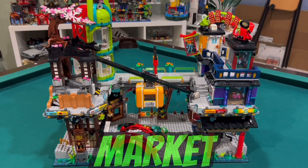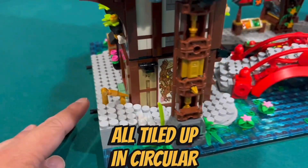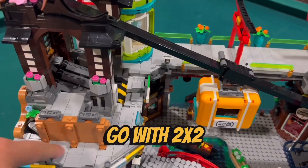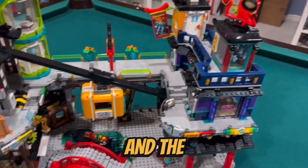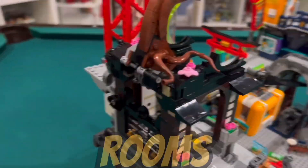I'm all done with the Ninjago City Market and I made some modifications. The bottom floor is all tiled up in circular tiles. For the top floor I was going to do circular tiles but I decided to go with two-by-two square light bluish gray tiles. I figured the second floor would be more modern and the bottom floor more ancient. I also tiled up all the rooms.